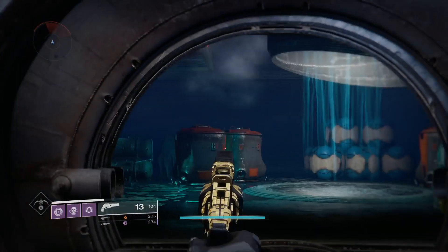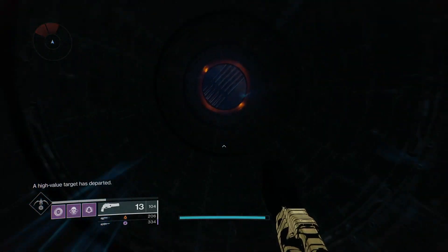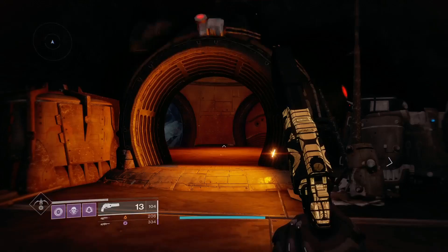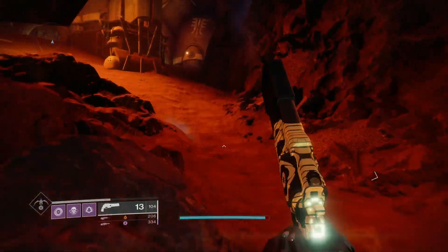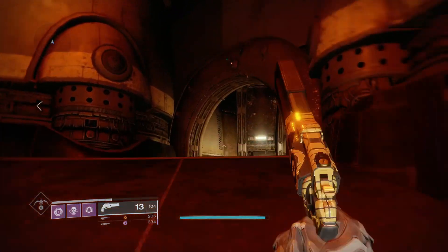Once you guys come in, you want to walk in this little door and then go up this portal thing. This is a very fast farm — you can quickly reset it. Just go through this door; it doesn't matter which door you take, it doesn't make a difference. Either way you end up in the same location — I always take this door.